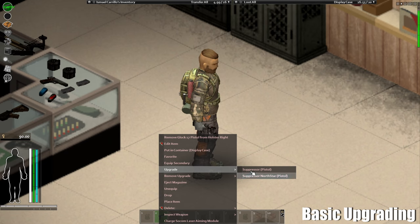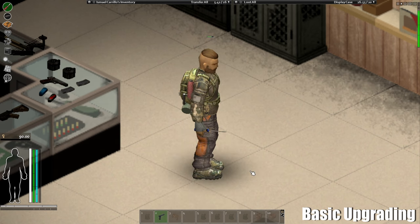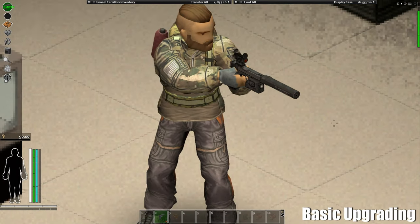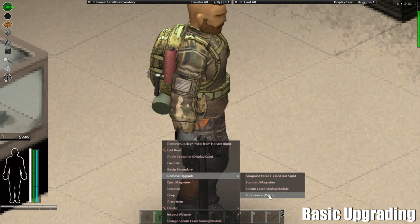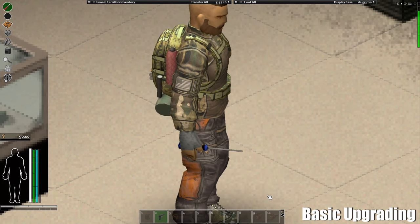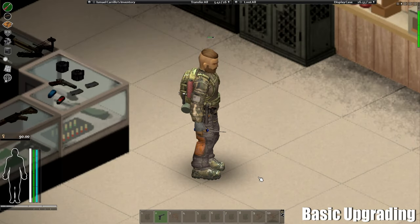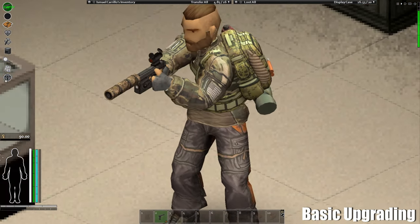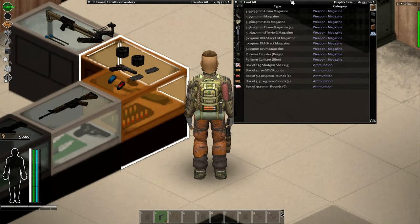Now I'm also going to upgrade with the suppressors. I'll start with this one first. As you can see I now have this big suppressor, and I can also remove it — just like this. I can also put on the other one, the North Star. Now my weapon looks very tactical. The suppressor actually works.